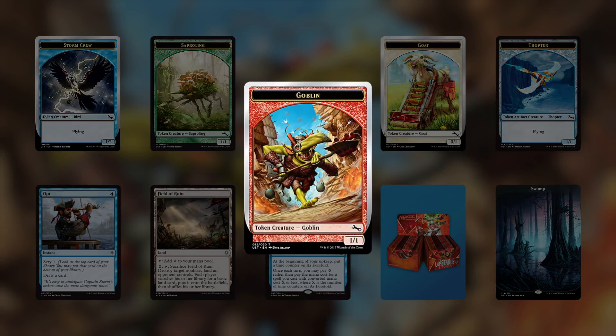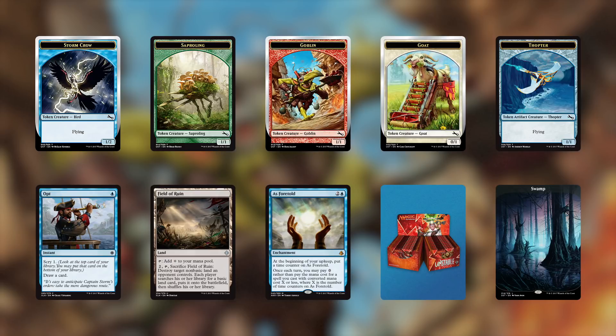The same idea applies to goblin tokens. Sometimes you just need to make a bunch of goblins, you know? Empty the Warrens, Krenko Mob Boss — players all over the map need goblins.